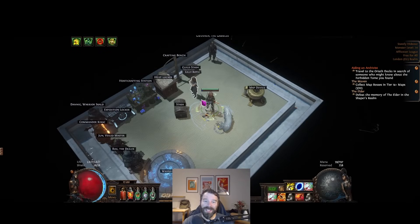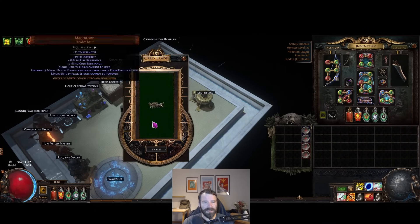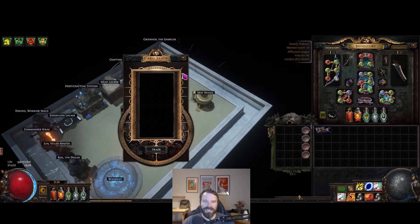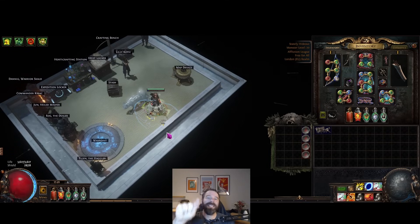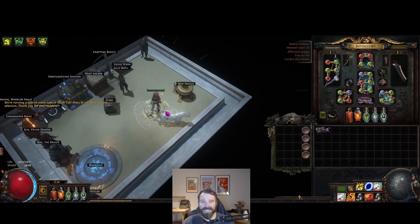Hey, what's up - Life Without Pants here with another Path of Exile video. Today we're going to talk about how we got our mage blood - this one with three flasks. I want to apologize for the last video; it wasn't meant to be so clickbaity. It was meant to be a build overview rather than a currency strat explanation. This video is exclusively about currency strategy, and I'm going to update the thumbnail on the last one.